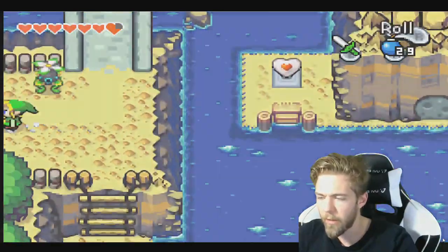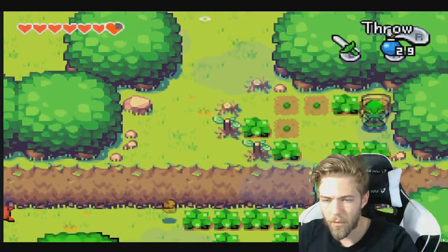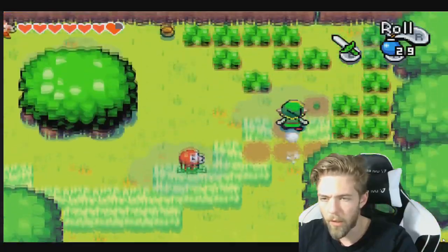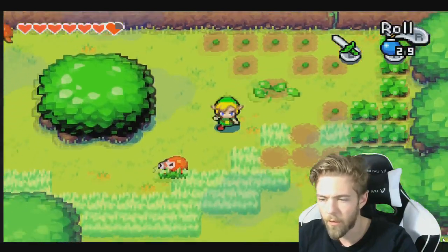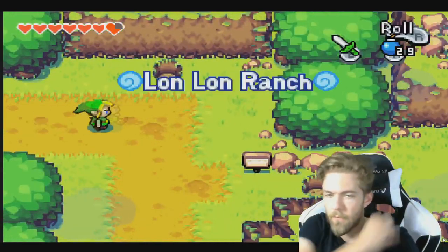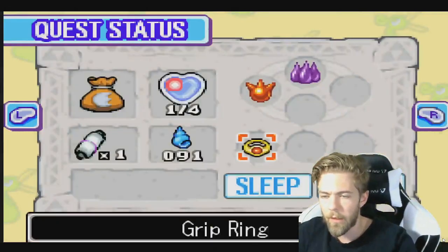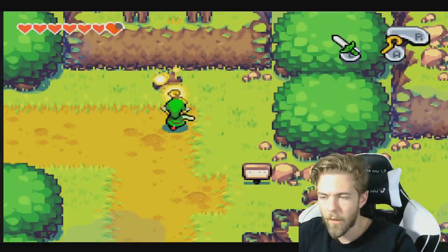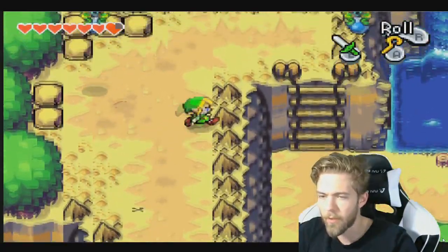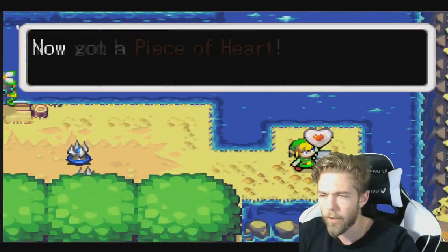I think I need a thingy to put in there to actually be able to proceed. Okay, that's a hole — but how do we get small, you know, to be able to get in the hole? It's either I'm not used to the mechanic, or I'm definitely not used to the mechanic. Kinda dumb as well. Oh! Another heart piece — nice!